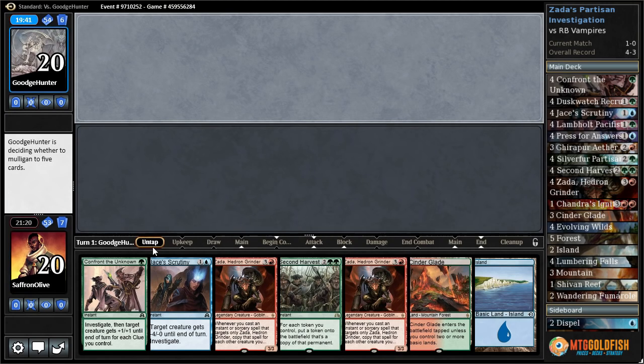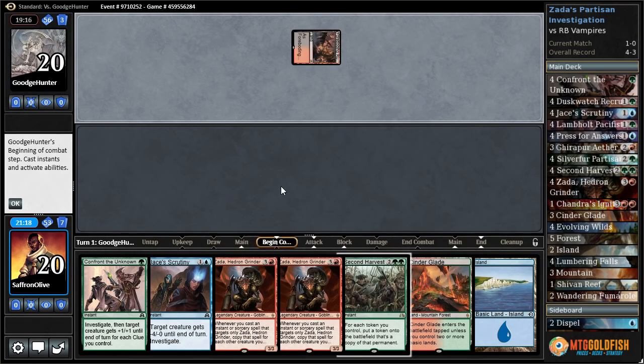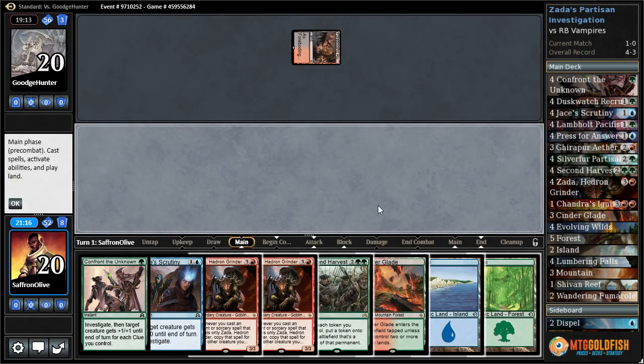We got Zadas, okay. Zada is what we want — we just got to actually get to it. Our opponent is mulliganing down to four, probably not a good sign for our opponent. They're doing their own Against the Odds, still gonna do that someday. Against odds, mull to four. It seems like it could be funny — Foreboding Ruins tapped.